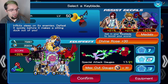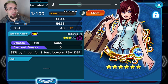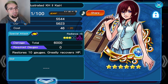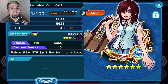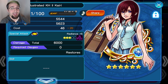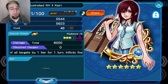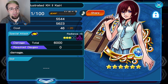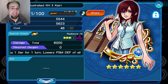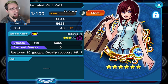So even if you're using a keyblade for power, it works for magic, works for speed. Besides that, the illustrated Kairi - the Kingdom Hearts 2 Kairi that we're pulling for right now - this medal here. What I really want to talk about is the fact that people are putting this medal together, and the one major reason I see is to get the key art 5, the times three buffer for a speed slot.